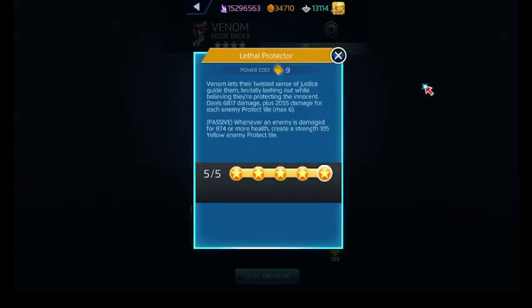Now, Lethal Protector is the yellow ability. What we have to worry about is whenever he has non-yellow, he'll deal damage to us and make a protect tile on the board once we've been dealt a certain amount of health damage — or when it meets his health damage threshold. As long as there are more protect tiles on the board when he fires his ability off, he'll deal much more damage to us. So we've got to try and keep as few protect tiles as we can on the board while not getting dealt that maximum amount of damage.